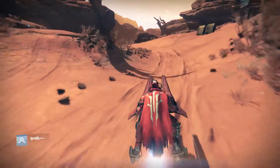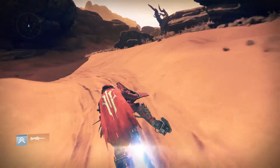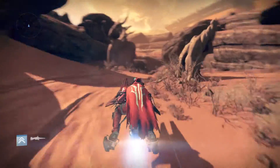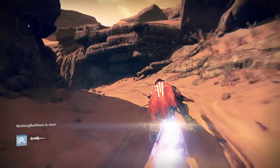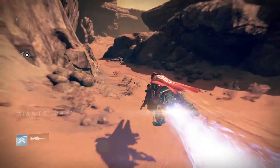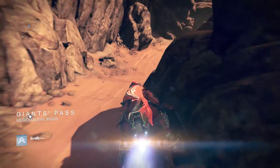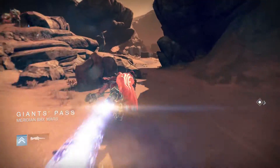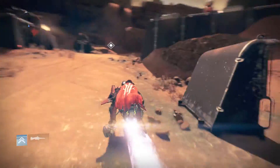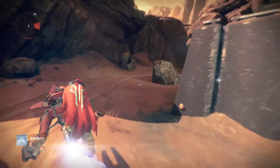If you turn right from spawn you will come to that big area, then you want to carry on going forward. Carry on going through the Giant's Pass to the right here — follow the road all the way through.